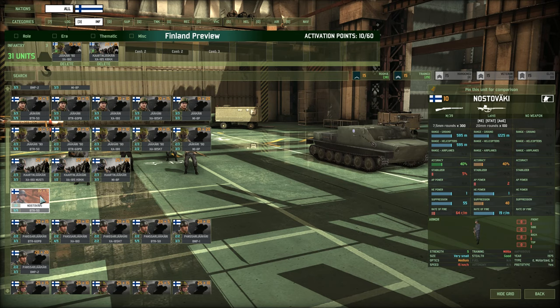Next up is the Nostovaki — a militia support squad. They carry the Mosin rifle M39, really outdated, but that's not where you get them. You get them for the LaT, which is classed as a sniper rifle — I believe it's an anti-tank rifle — doing a range of 12 to 25, 40% accuracy, 19 rounds a minute. They carry 100 rounds and have 2 AP and 1 HE. At short range that AP can really crank up, meaning they can quickly take out transports. The problem is they're militia trained and quick to panic, so I don't think they'll be fantastically useful unless something else is drawing fire off of them.